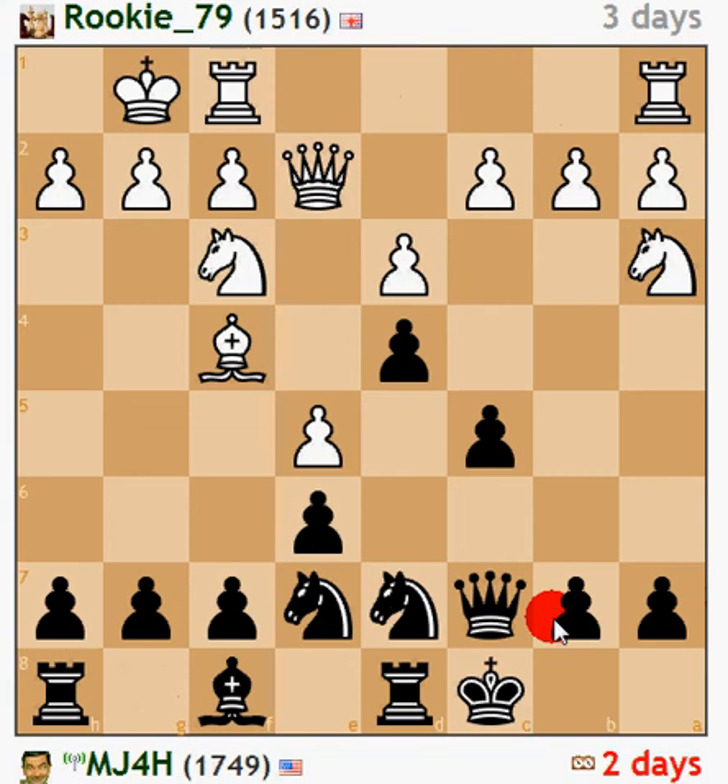I'm considering things like playing knight d5, forcing him to do that and bringing my knight to a good square. I looked at a variation with c4 where I would take en passant and I didn't really like the way it turned out. I'm also looking at things like a6 to keep him out of b5. I'm not really sure what to do on this one. This is the only game where it's my move currently, so I'm gonna move on to the next game.